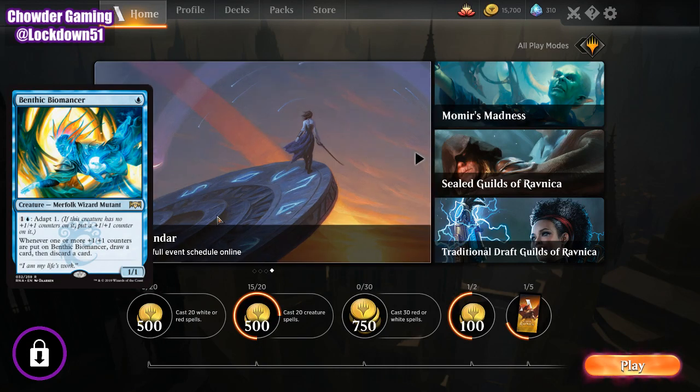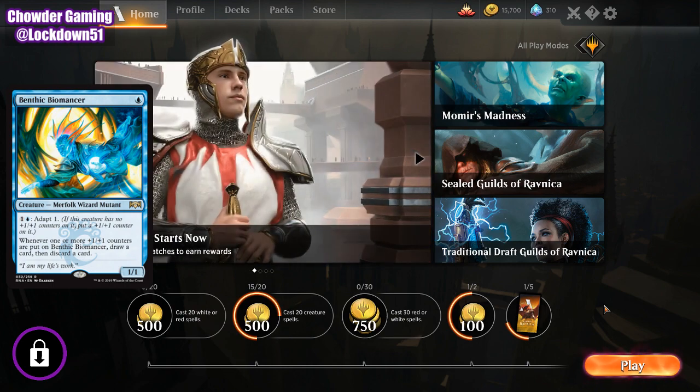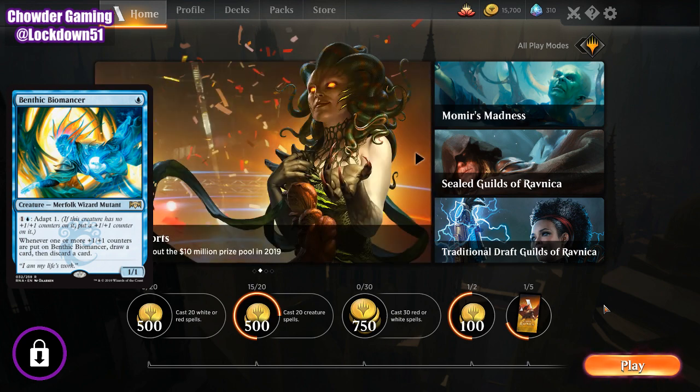Welcome back everybody. It's time for Lockdown Arena here today, and today I want to switch it up and do something a little bit different, because we are in spoiler season for Ravnica Allegiance. We just got a new 1-drop from the Merfolk community — a 1/1 Merfolk Wizard Mutant, as they're trying to cram as many creature types as they can into Simic. It's the Benthic Biomancer, and we're going to do a little discussion on it here today.